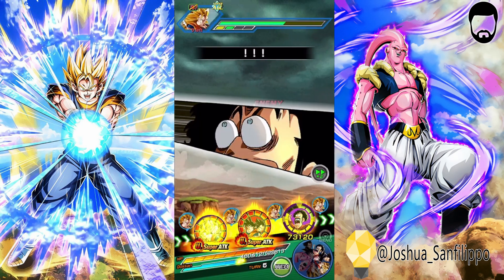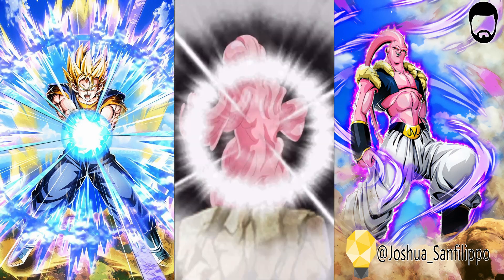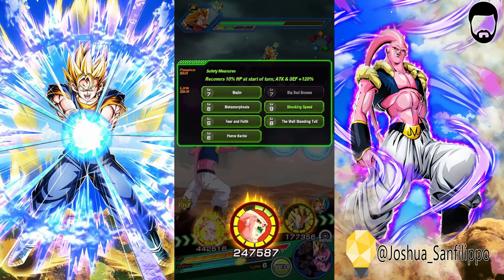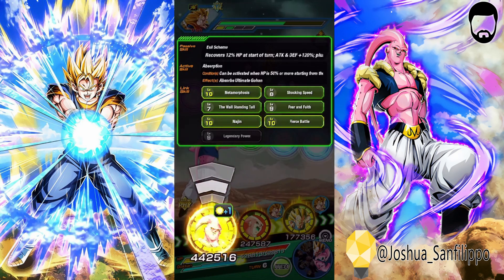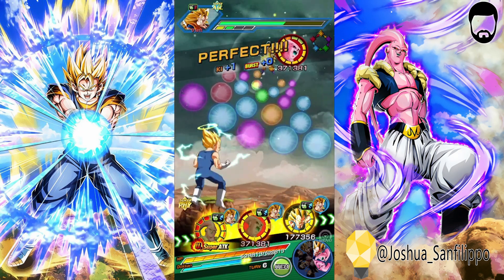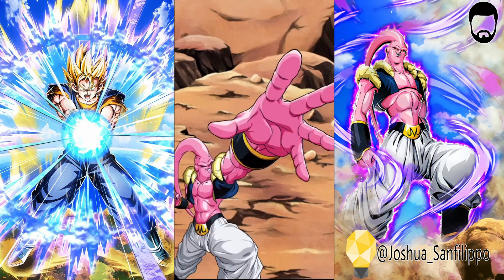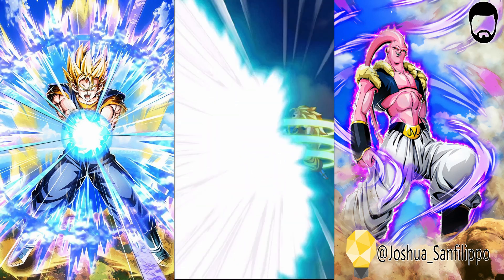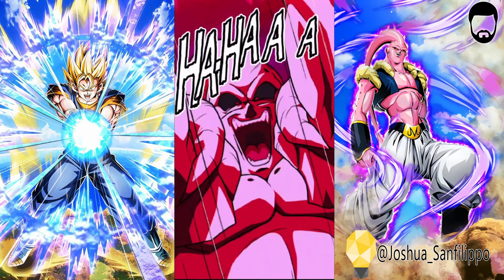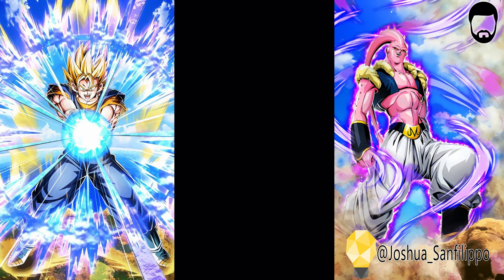I'm going to give you the rainbow orbs, you guys the STR orbs, and we're going to save those physical orbs for Boo on the next rotation. We're not going to take much here. And will we crit? Excellent — that was a nice chunk of damage right there. Now we're probably not going to crit here, but still 3.3 million is a lot, even with type disadvantage. There's a dodge — that's what he's there for. We're getting our first transformation into Buhan, so that is definitely a positive.